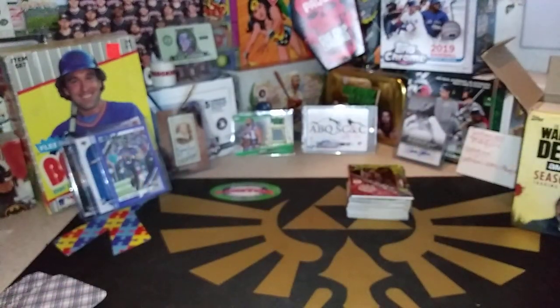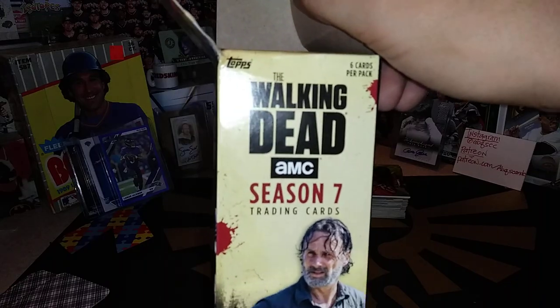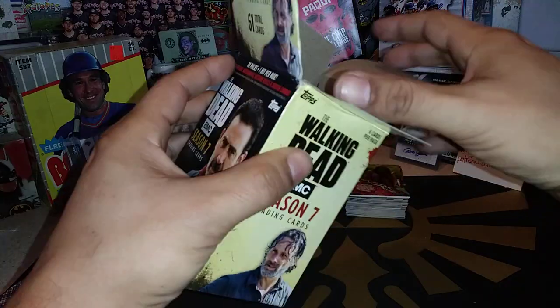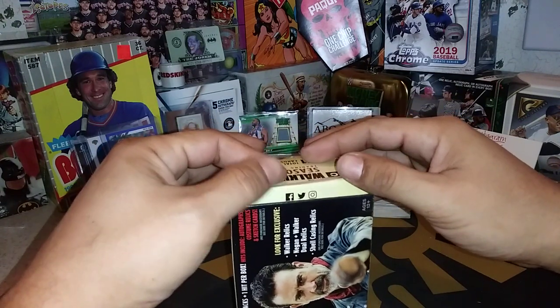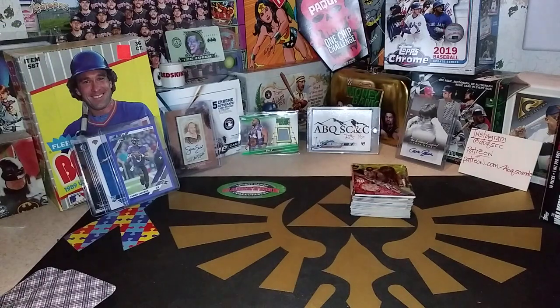That was the blaster box of Walking Dead Season 7. Hope you enjoyed, folks. We'll see you tomorrow for the Wheel of Destiny for everybody that was on the Allen and Ginter break. Thursday is the Wheel of Destiny for everybody that commented they wanted in on the giveaway pile from Sunday's video. And don't forget our auction on Saturday. We'll see you guys then — have a great night, stay safe, and we'll see you guys later. Bye.